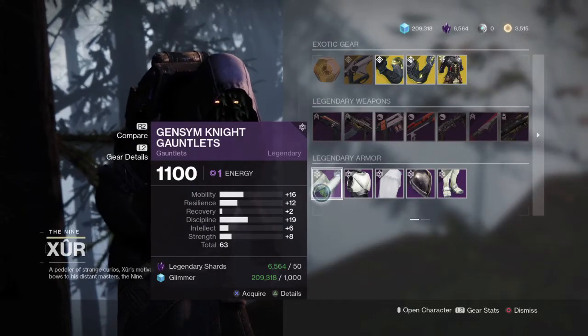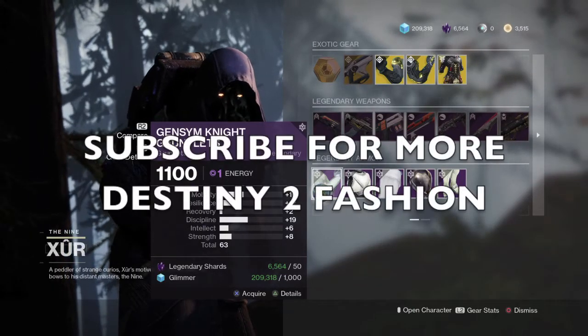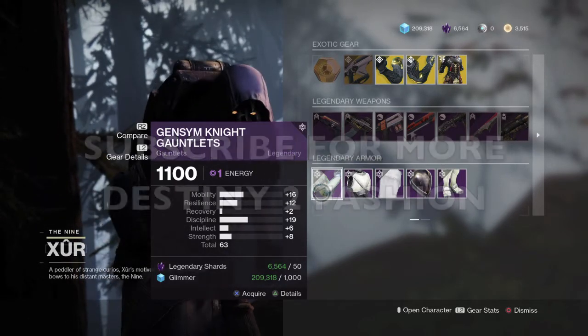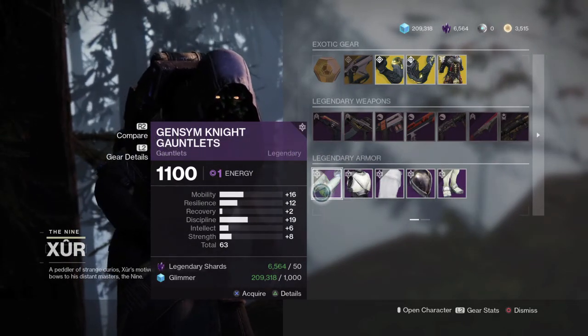We are back with another video — back with some more to say to fashion guys. Head over to Xur right now; he's located in the Winding Cove in the planet EDZ. He's really easy to get to his location.